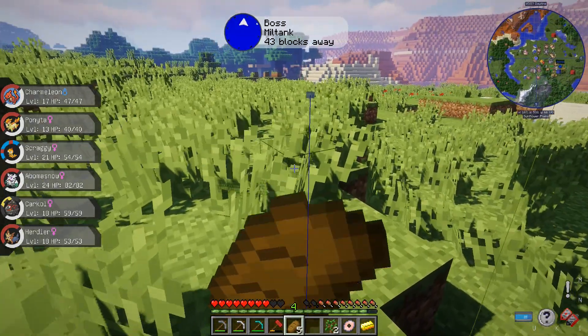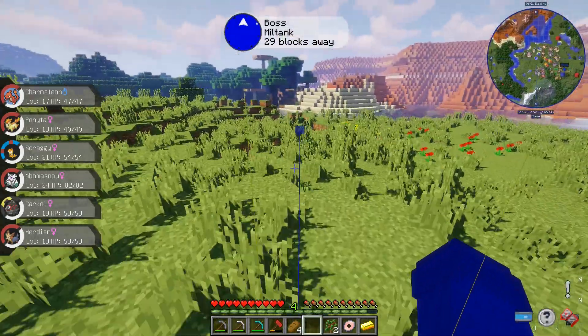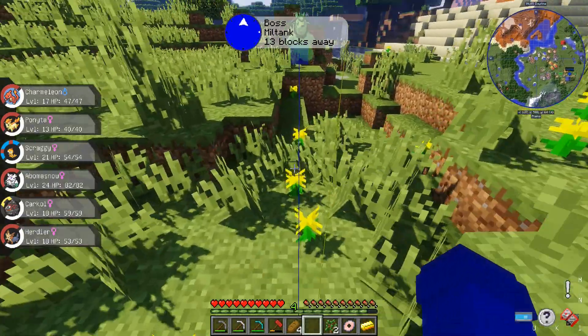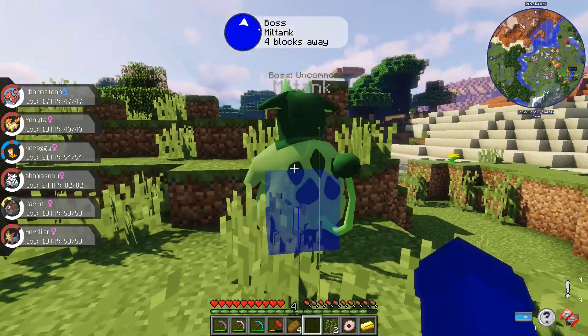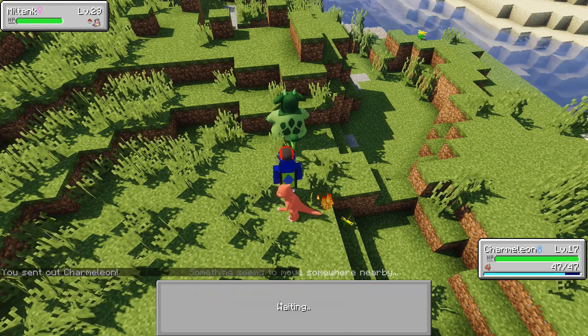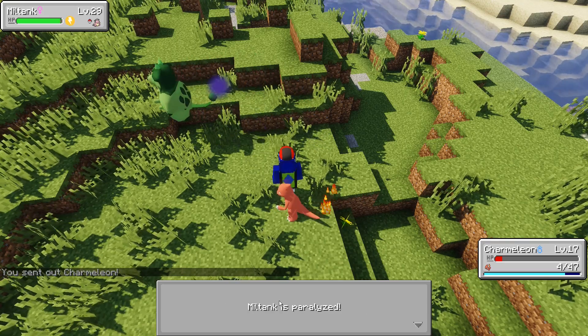There's a friendly little boss over here that we can take on — it's a Miltank. I don't know how strong or weak it's gonna be, but here goes nothing. Level 29 — I think I can take that on. It's got an electric debuff on it.